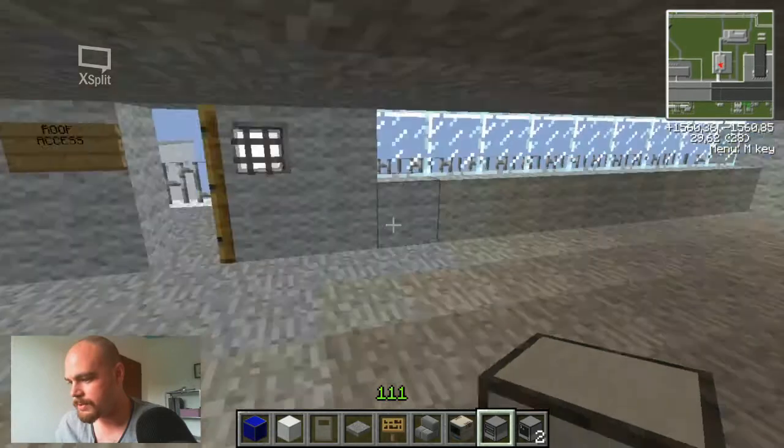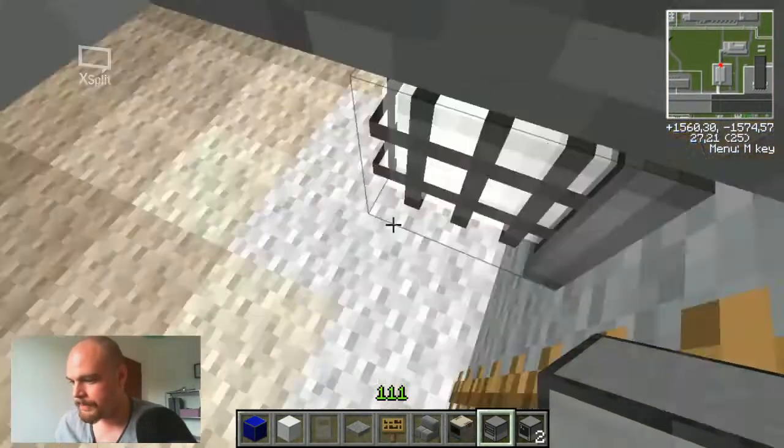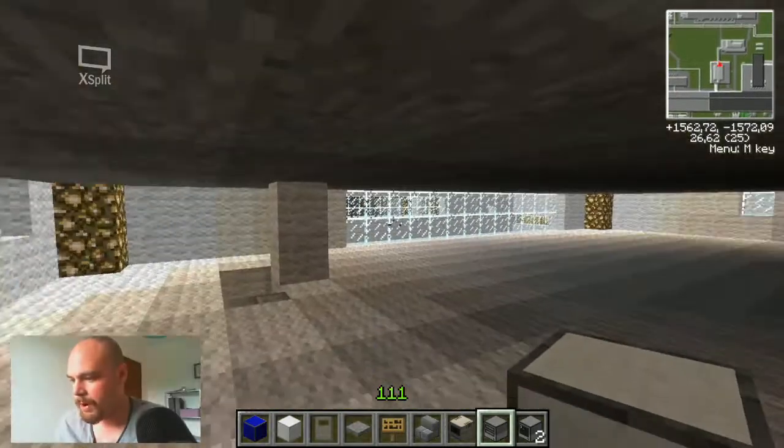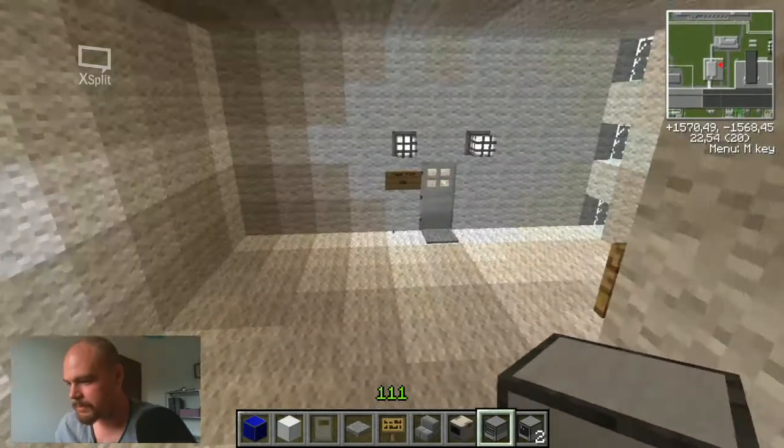As you can see, this room is just empty — there's nothing up here. It's the roof, so why would there be anything in particular? This part will probably just be a storage area. Let's go into the office building.